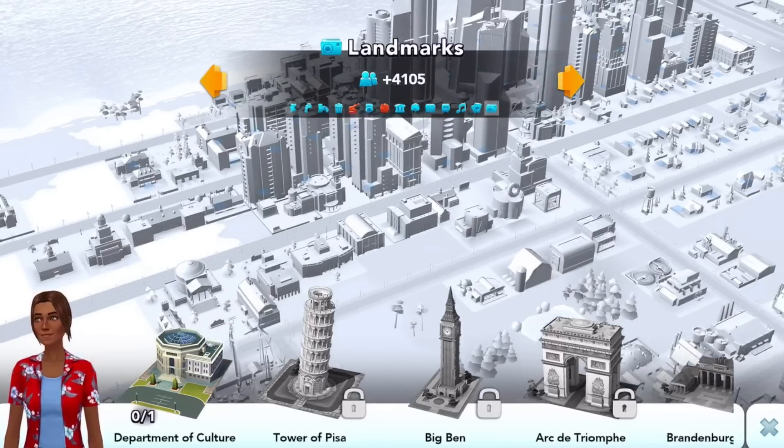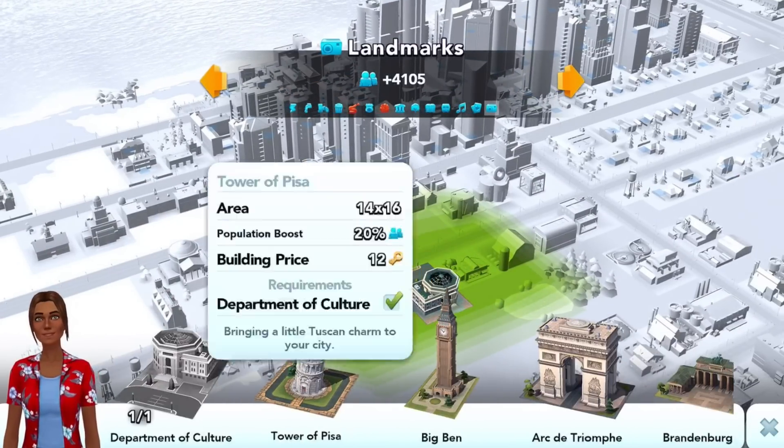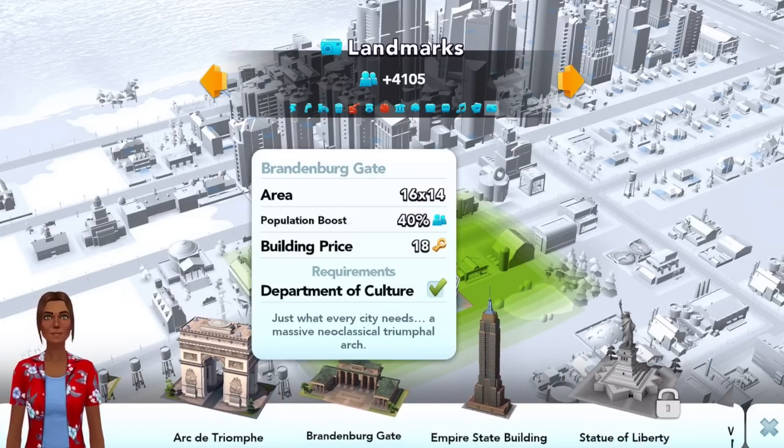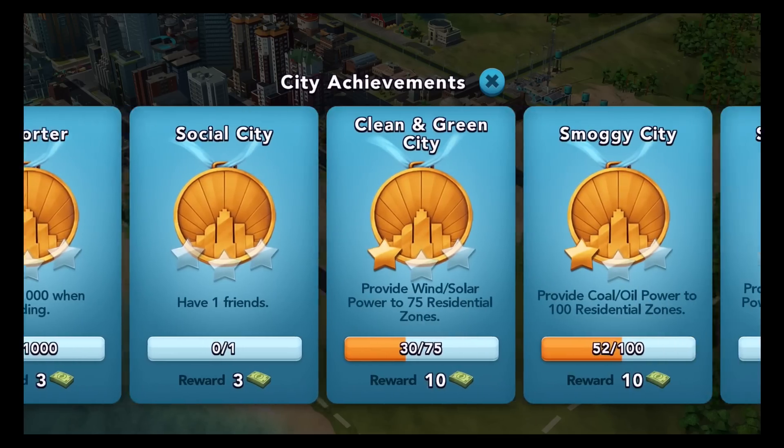Specializations are the things that really make your city unique. Do you want to fill your city with iconic landmarks? Do you want to make education a focus and educate your population? Each of these things not only introduces great, amazing-looking content into the game but changes the way your city behaves.